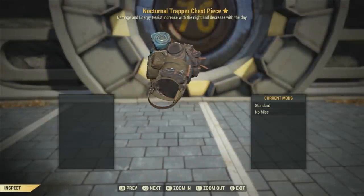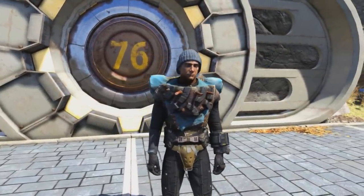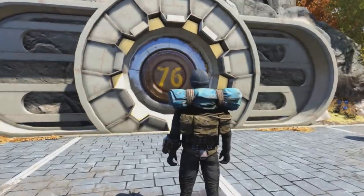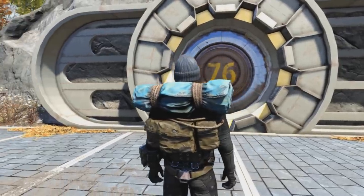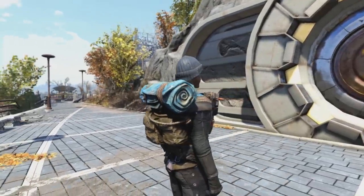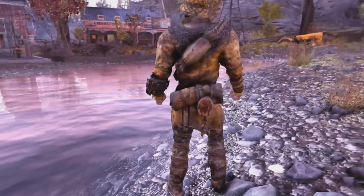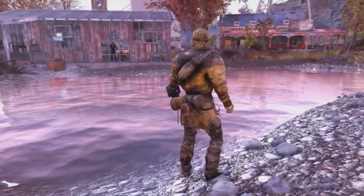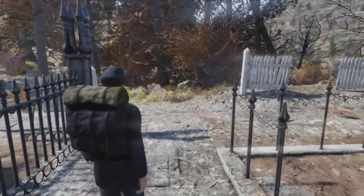Lastly on this list is the Trapper Armor chest piece. This one is interesting because this is probably the most detailed and biggest backpack that we can possibly get at the moment, since that backpack DLC hasn't hit quite yet. It's also interesting because this is an actual armor piece rather than just clothing — it gives damage resistance and all that good stuff. It'd be pretty cool to get a full set of Trapper Armor just because of the way it looks. I like all of the outfits that involve backpacks, and having a backpack would make sense since we are carrying quite a bit of stuff.